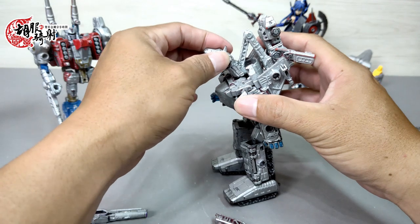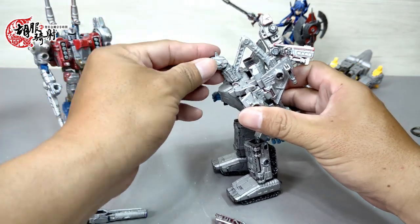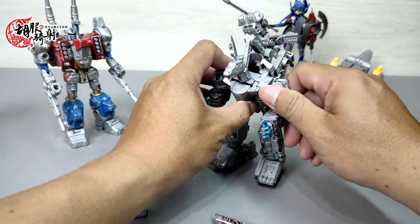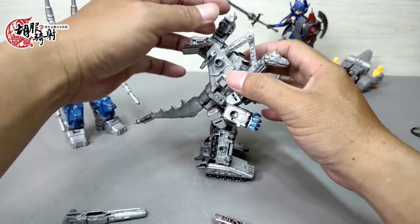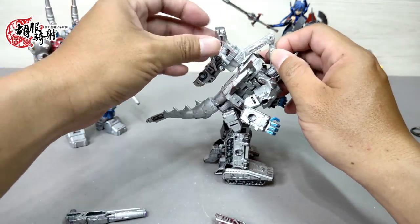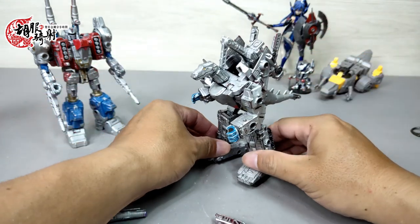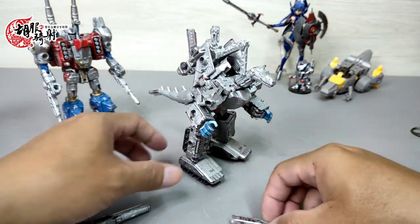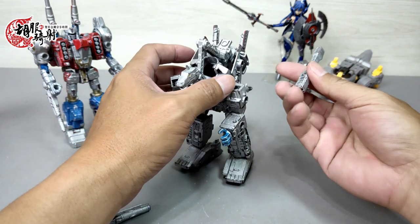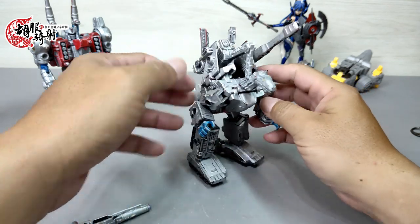再把这个龙头这个部分一样扣上来。好的，这一款机械哥吉拉的变形就算完成了。这个部件我翻错了，应该是翻成这样，然后这两个机械的手臂往上面抬，保持这个形象。龙头的比例是小了点，但是还真的是有模有样对不对。